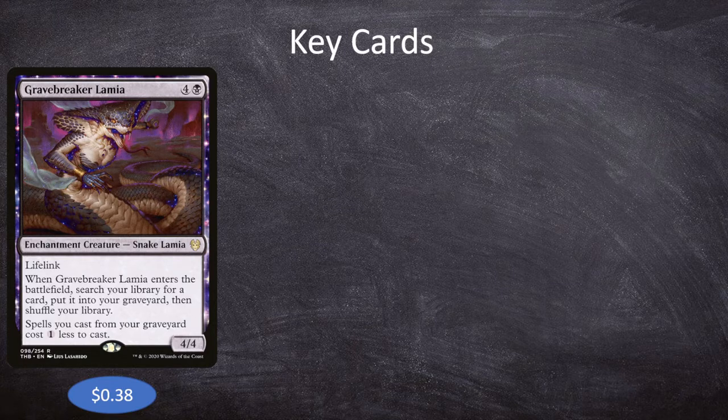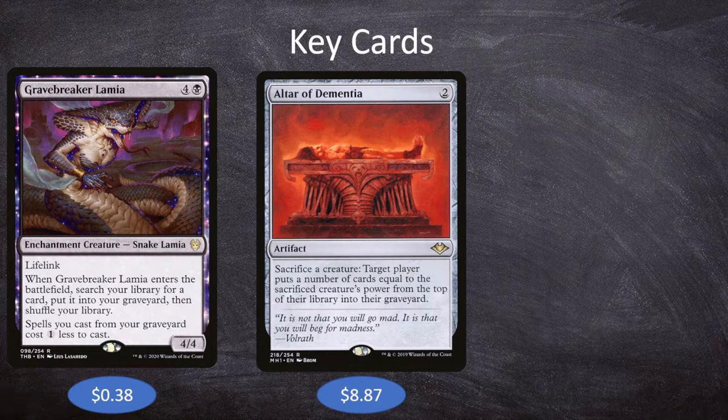Our second key card is Altar of Dementia, one of the more expensive cards in the deck at $8.87. It's 2 mana for an artifact: sacrifice a creature, and target player mills cards equal to the sacrificed creature's power. We can kill off our own creatures, put them into the graveyard, then recast them with Gissa and Garolf, while also milling ourselves for more. For example, if we use Gravebreaker Lamia — cast it, put something into our graveyard, kill it with Altar of Dementia, mill ourselves for four more, and then recast it and repeat the process. Altar of Dementia can really be an engine in this deck.